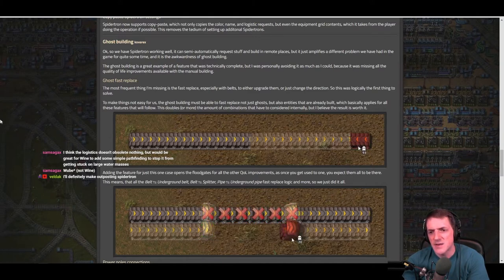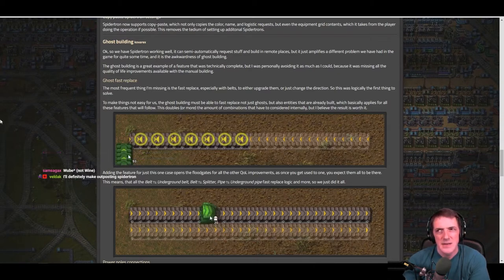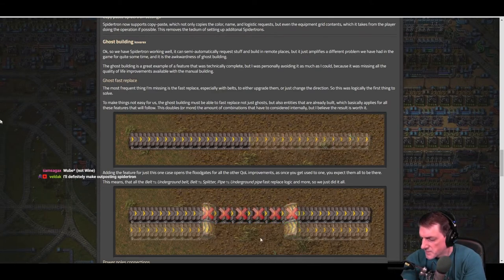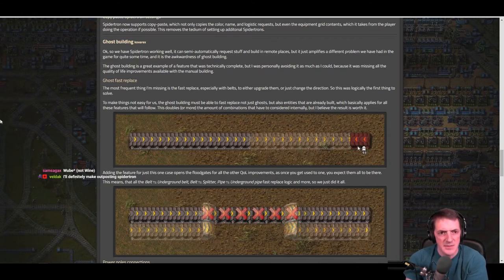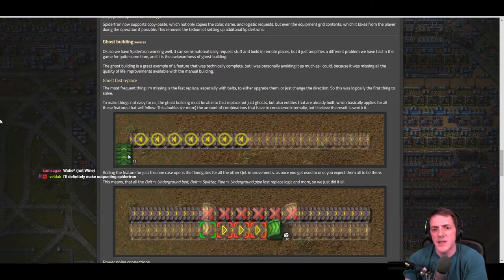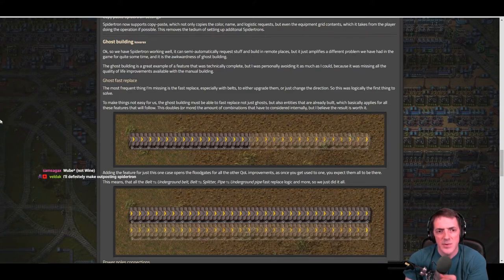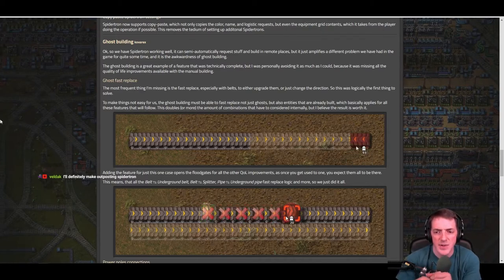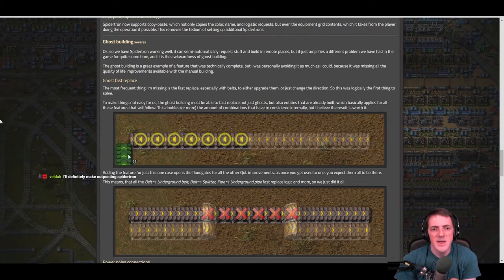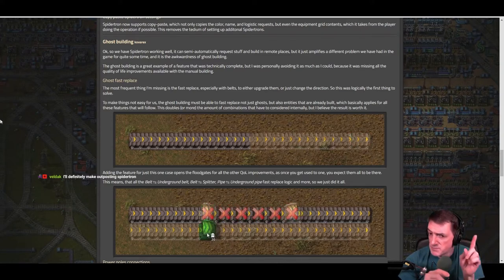Ghost building by Kovarex: spider-tron working well amplifies a different longstanding problem — the awkwardness of ghost building. Ghost building is a great example of a feature that was technically complete but personally avoided as much as possible because quality of life improvements available with manual building were missing for ghosts. Fast ghost, fast replace — the most frequent missing feature is fast replace, especially with belts: to upgrade them or change their direction.